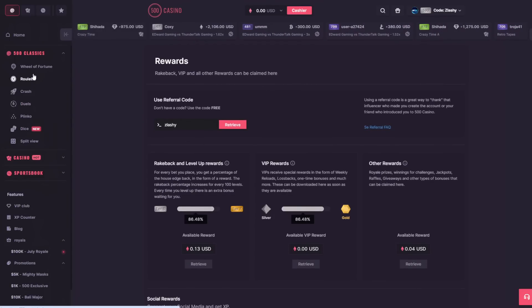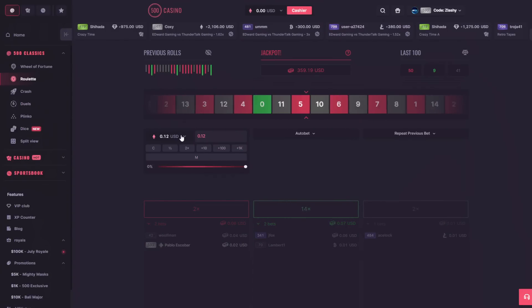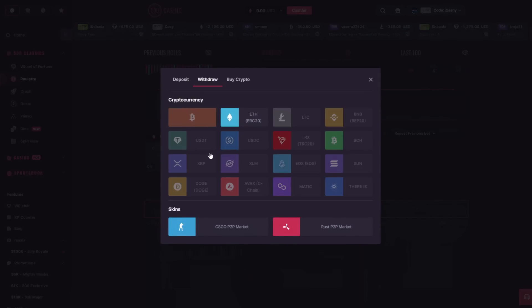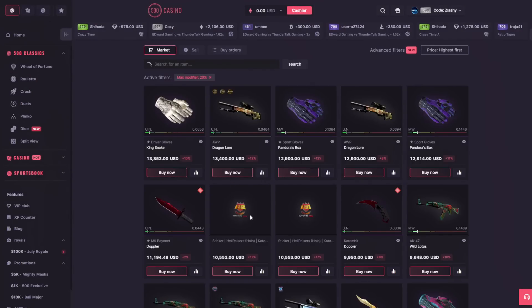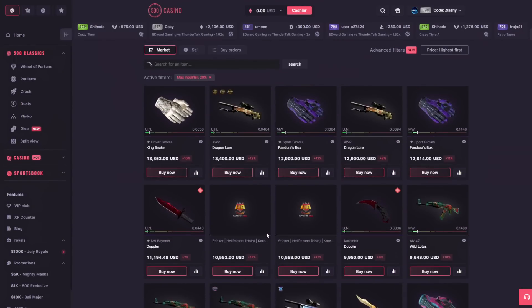It's the most rewarded casino I believe I could say. You can play it and they have all kinds of withdrawals — cryptocurrency, a CSGO market, and Rust skins as well that you can take out on this site. They have many skins here, so this is CSGO500 — just use the code 'Slashy', all links will be down in the description.